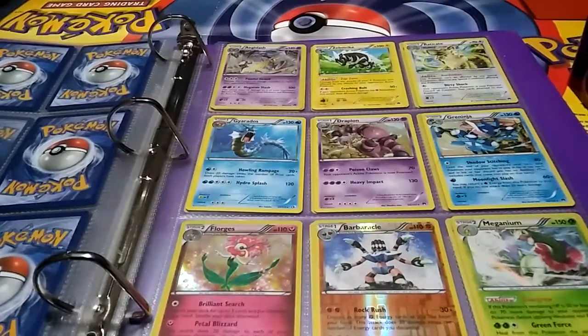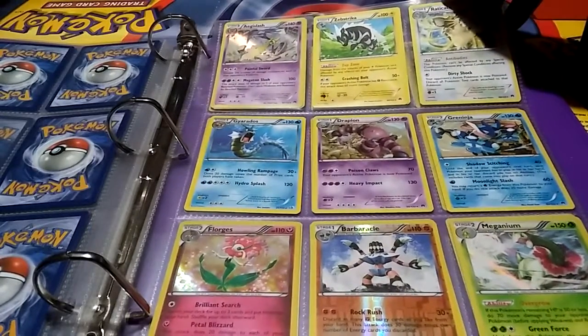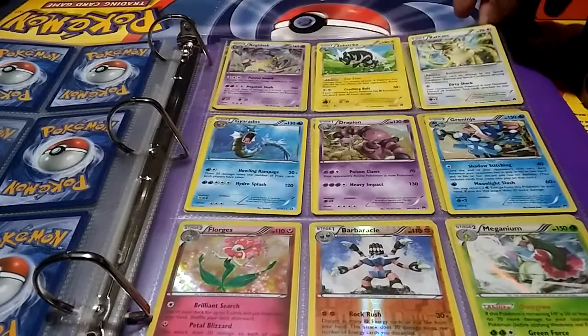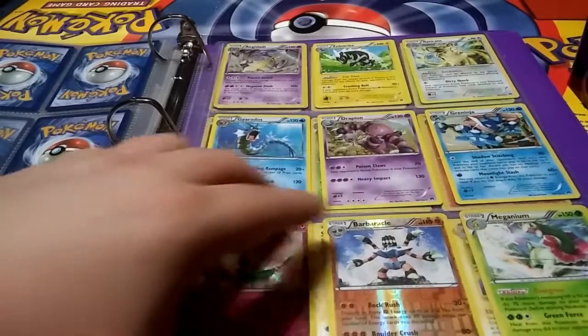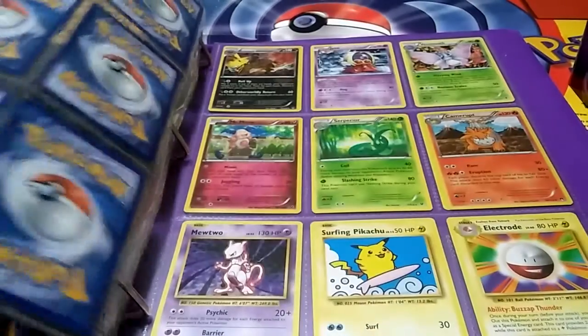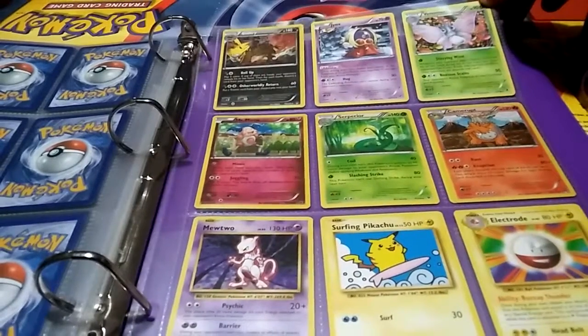Top of the next page we've got another Aegislash, which is base holo, then a Zapdos, a Raticate. In the middle we've got a Gyarados, Drapion, and a Greninja. At the bottom we've got a Florges base holo, a Barbaracle reverse holo, and a Meganium base holo. Sorry about getting the names really bad — it's just me being me.